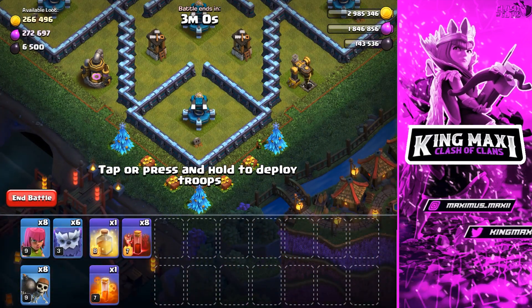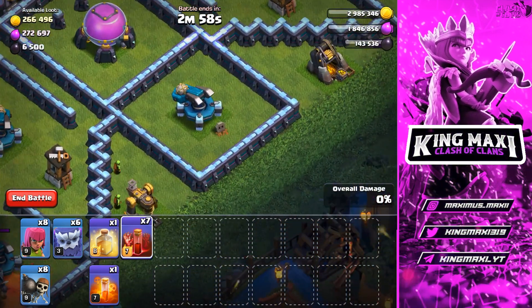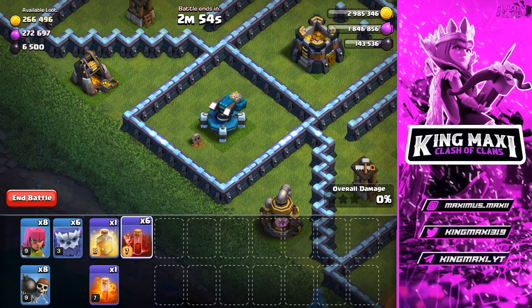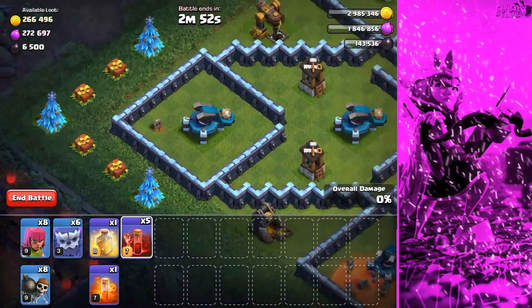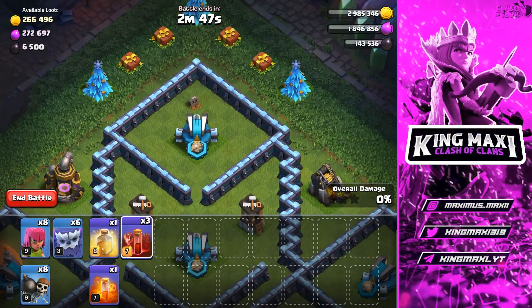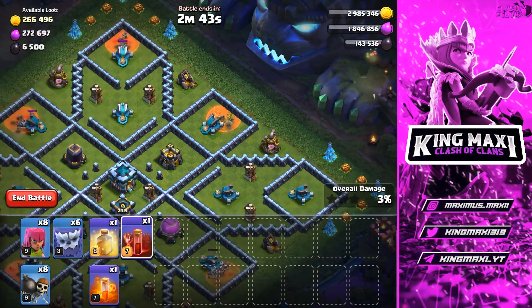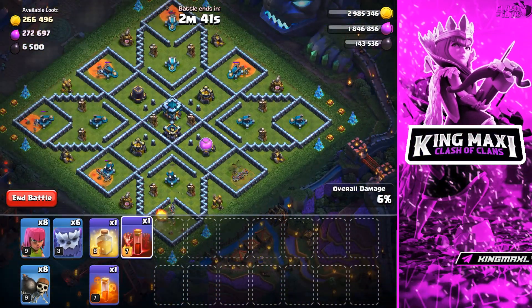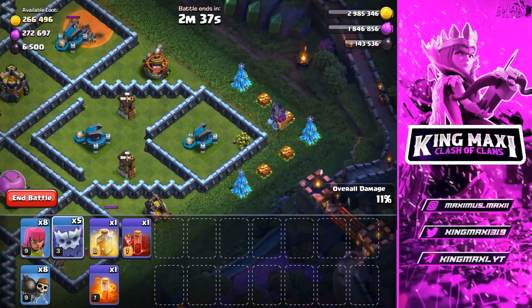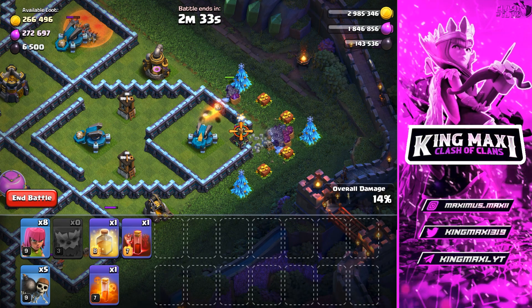How do you complete this challenge? There is a scatter shot. You are going to drop 6 skeleton spells. Let's drop 1 skeleton spell — you are going to drop a total of 6 skeleton spells. The total value covers 7 scatter shots. You will have 2 scatter shots. This scatter shot is at 3 o'clock.